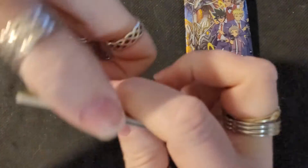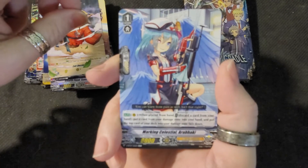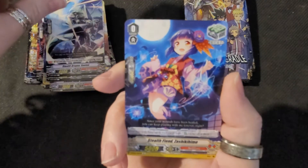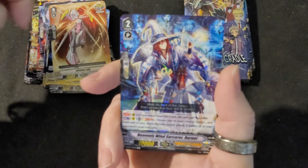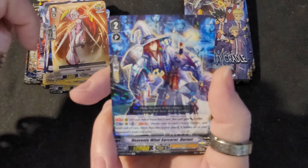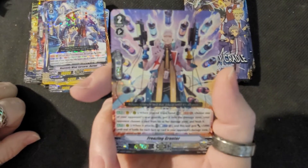Okie dokie, let's see here. We got the Decoy again. We got Mark in Celestial. Stealth Dragon — again. Shining Lady, new! We got Heavenly Wind Sorcerer, which is new. Just look at him, he's awesome — or is it a girl? Burnett. And we got Freezing Granter.